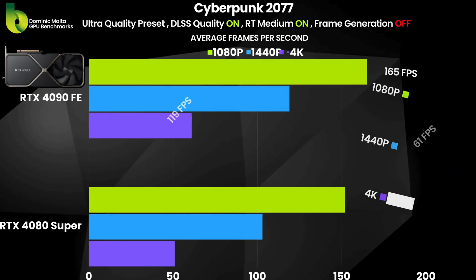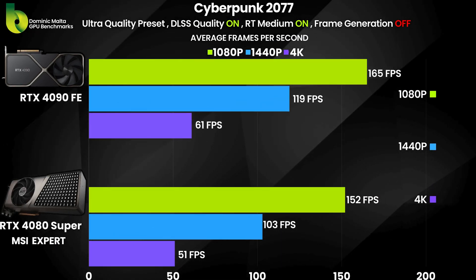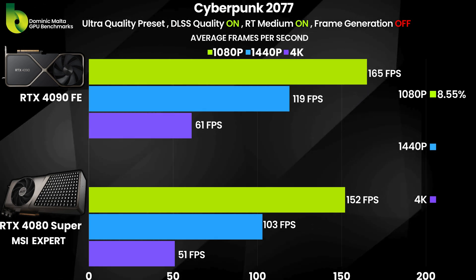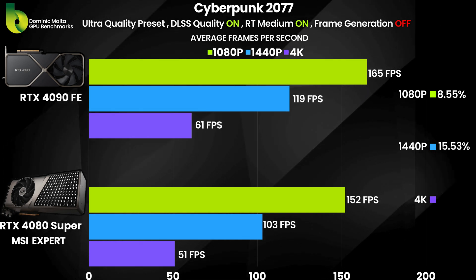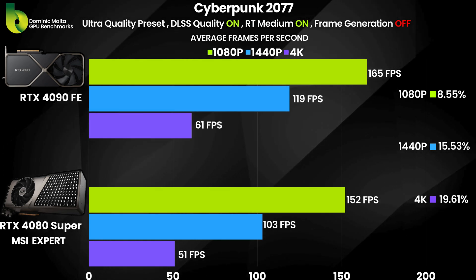Now Cyberpunk with DLSS on and RT on the medium-quality preset — no frame gen. The RTX 4090 is 8% faster at 1080p, 15% faster at 1440p, and 19% faster at 4K than the RTX 4080 Super.